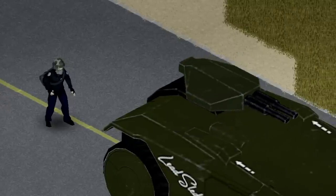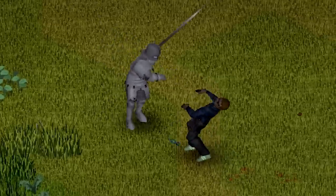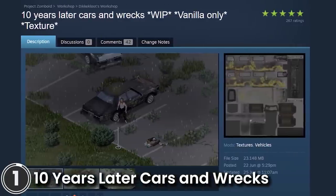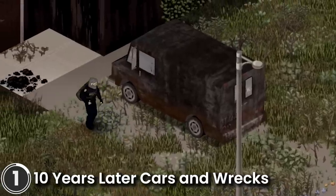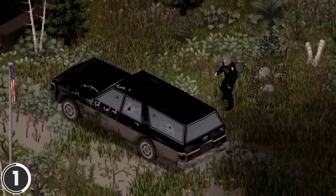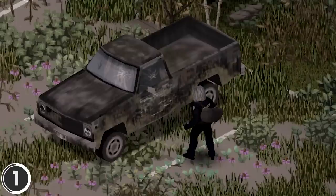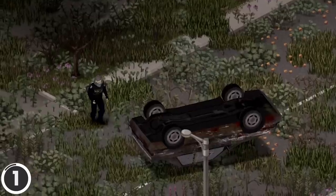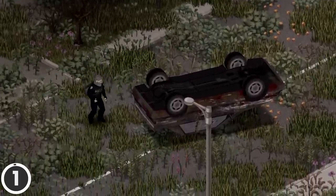Here are the 25 Best Mods for Project Zomboid in July 2022. First: '10 Years Later' and 'Cars and Wrecks.' This mod adds new textures for the vanilla cars and wreckage, making them look old and worn out. It's intended to be used alongside the mod '10 Years Later,' which adds vegetation to the whole world. It's perfect for a post-apocalyptic style run.